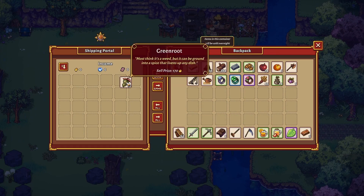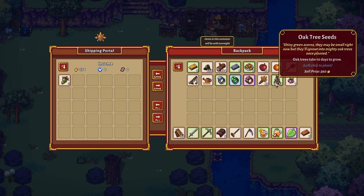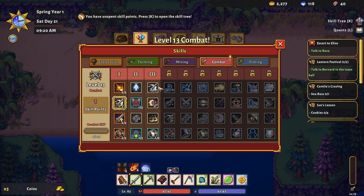Some menus pause the game, some menus do not. Basically, if it's a crafting menu, game time is still going. You can look behind your menu and see if animations are still going — if they are, then time is still rolling; if not, then it's stopped. Your skill tree menus are time-stopped, so you don't have to worry there.